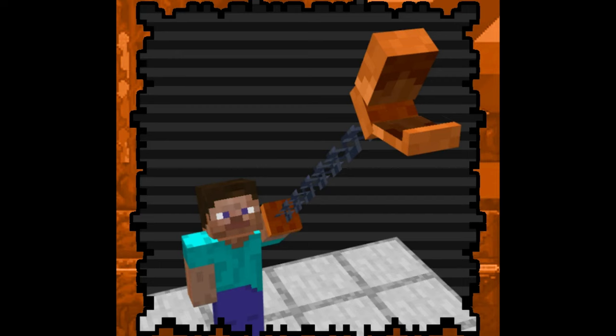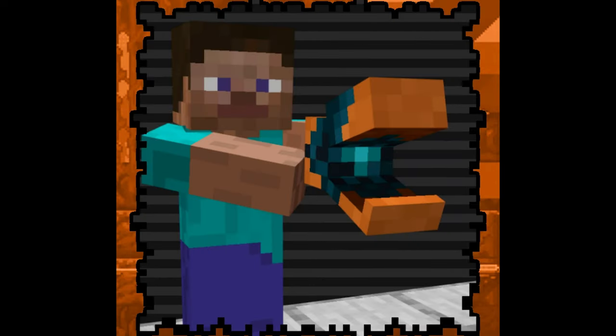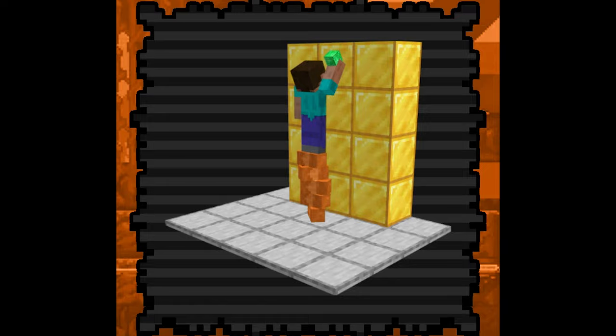A player by the name of AbdicateApple has made some designs for what he thinks the Crab Claw could do, all around the fact that it lets you place blocks further — ranging from the ability to pull yourself up and push yourself down, as well as grabbing blocks from afar. Also, in one of these sketches, he has it so you actually stand on it, but I don't know how realistic that would be. It's unlikely you'd ever do any of these things, but it's a cool concept.